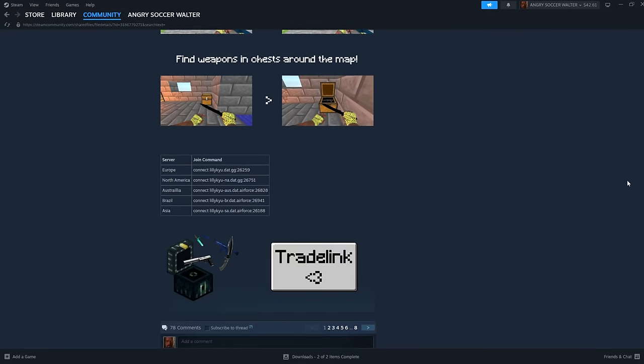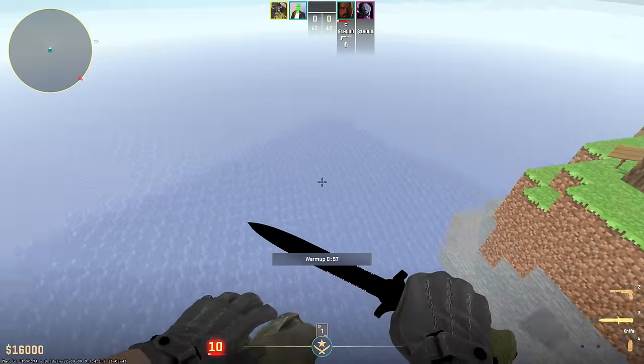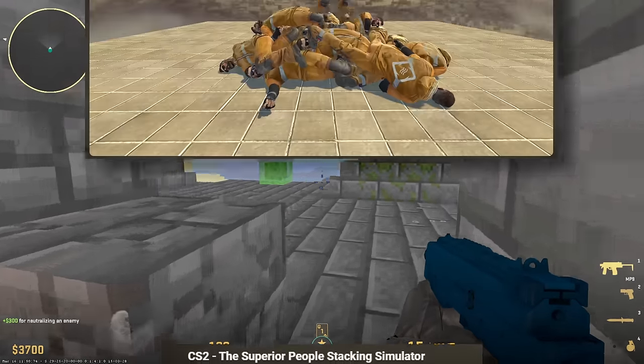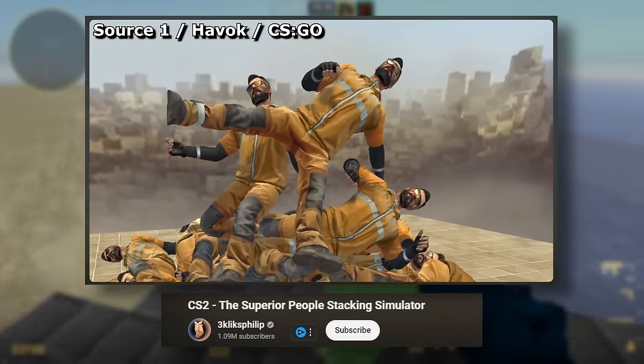She even linked several servers so you can play in your region. But here is the point: something like this, as functional as this, could only be done in CS2. See, each of these blocks is an entity. CSGO maps had entity limits — smaller entity limits — that prevented something like this from happening.